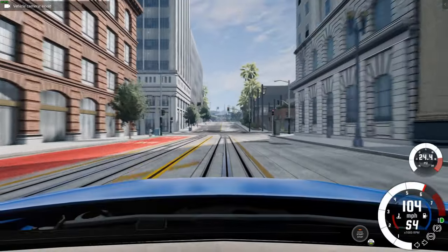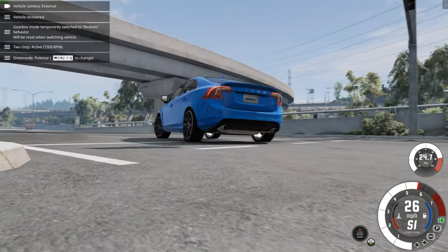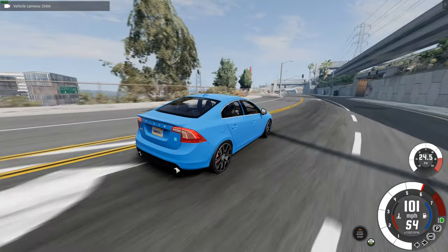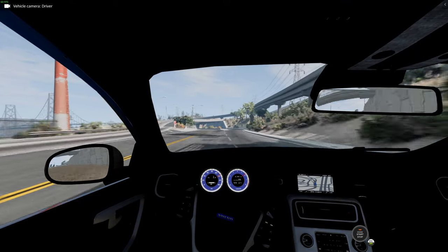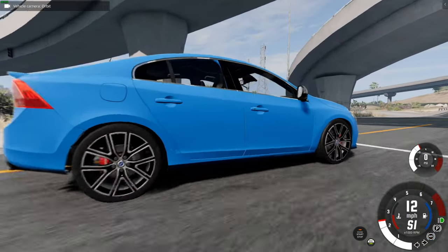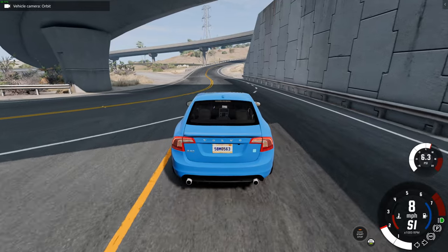It's very firm suspension with a bit of understeer but we're okay. This car sounds like it might be a twin-charger — the system where they have both a supercharger and a turbocharger. Let's check the brakes — they look like they could be Brembo or similar, though I can't quite read the brand on the rotor.